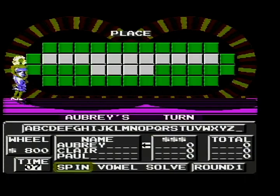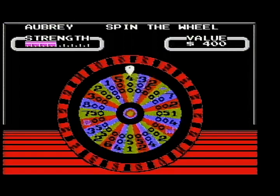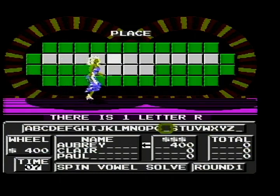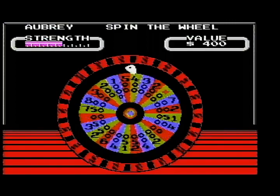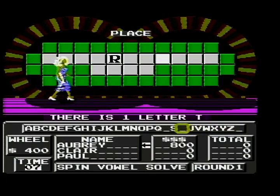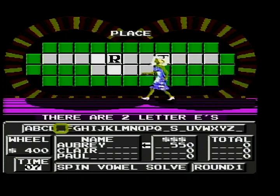Round 1's category is Place, and I get to start. $400 — is there an R? There is one R. $400 — how about a T? One T, up to $800. Let's buy a vowel — E. Two E's. Should help.